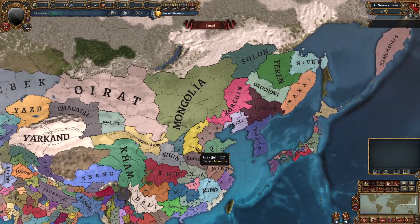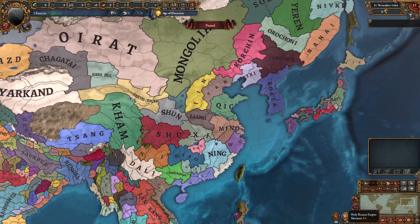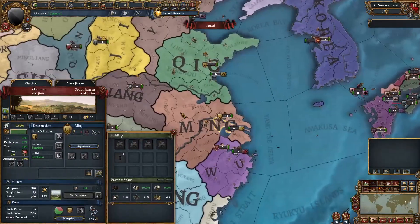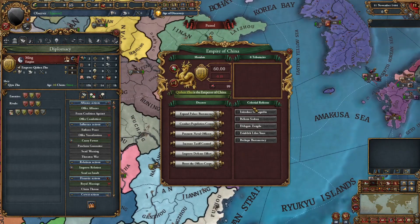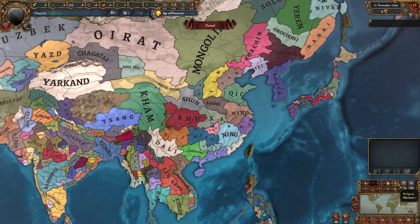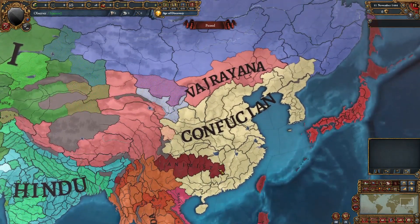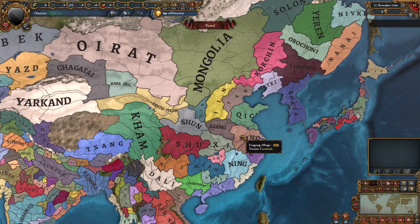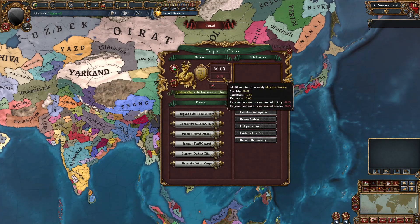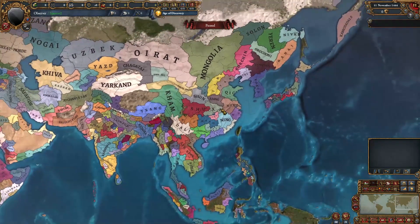Going east, we have Mongolia, Oirat, and the Yuan. The Empire of China is completely split up — there is a Ming, but Ming basically has no tributaries and has a very weak empire. They're actually losing mandate, which you'd expect since they don't hold Beijing or Canton. China has been completely split up, but the Empire of China still exists and is going to completely collapse since they're losing 0.1 mandate every month. I love when mods alter the map like this.